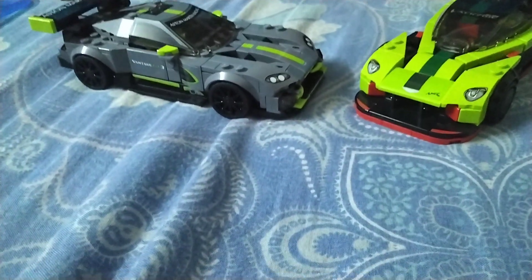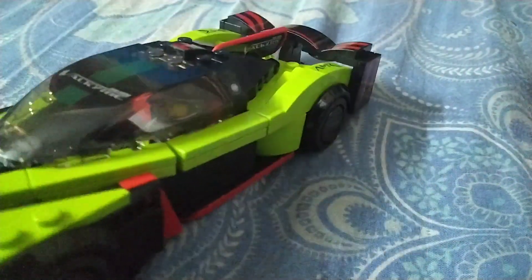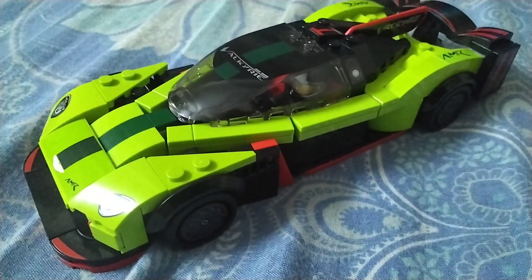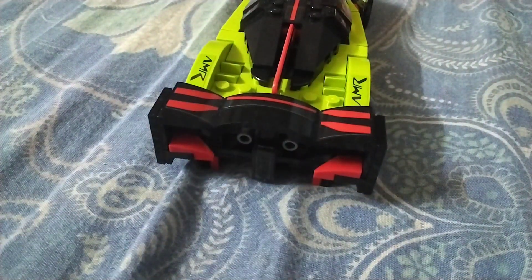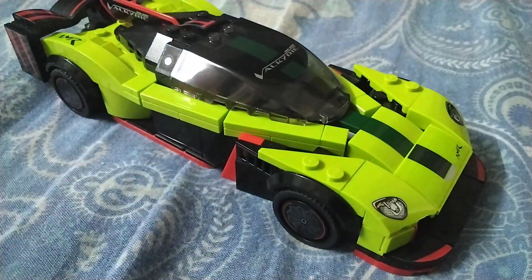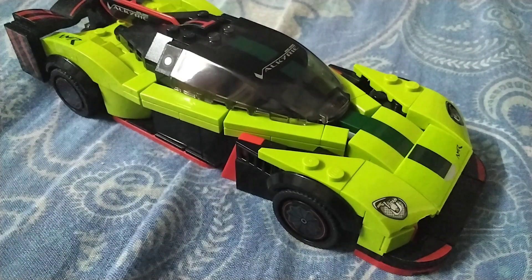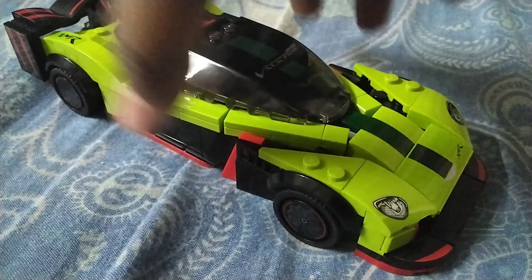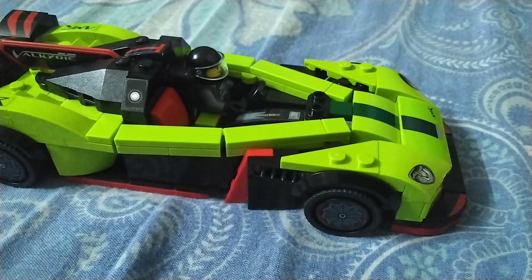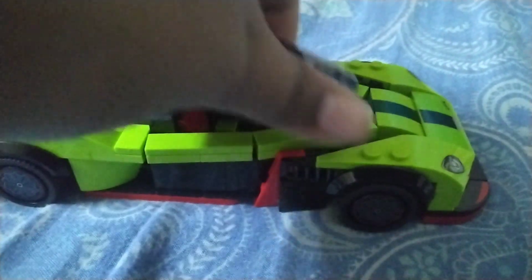These are both of the completed cars, so let's start reviewing them. This is the Aston Martin Valkyrie AMR Pro. This is actually meant to compete in the 24 Hours of Le Mans. Coincidentally, it's about as long as the Porsche 963. This car has a lime green color and a good interior.